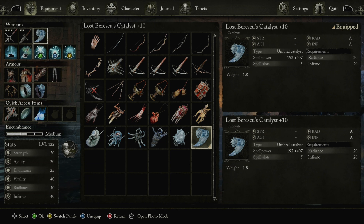It's A scaling, and then it's 20 to 20 — it's 192 plus 407 at 40, 40. And this isn't even all the way because I can pretty much take it to 60, 60 or even 99, 99. And then it'll get stronger.